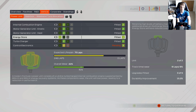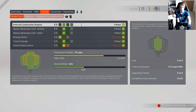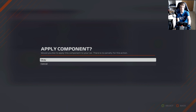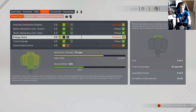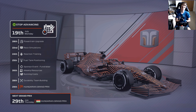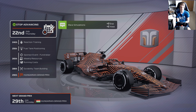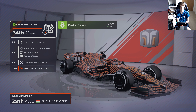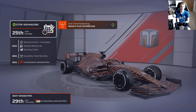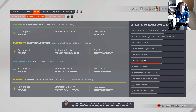We need to take some grid penalties this weekend. Unfortunately our second energy store is far too worn out — 69% there. We're going to have to put another one on the car ready for Belgium, along with control electronics and another energy store. We probably need a new ICE too if we're taking grid penalties anyway. A turbocharger should be absolutely fine. Let's get all these upgrades on the car ready for this weekend's Grand Prix.